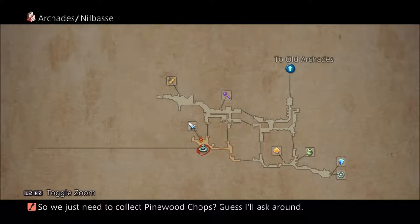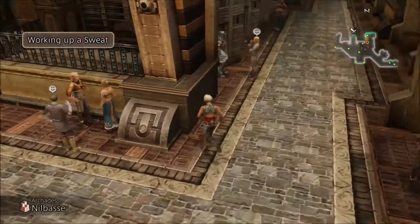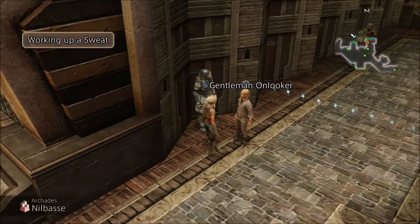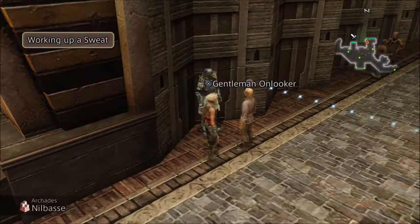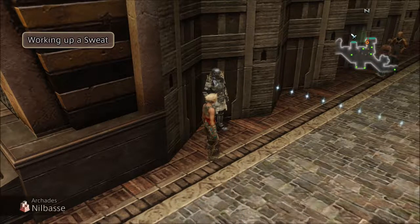We have 'Words of Encouragement' and 'Working Up a Sweat.' It was a Gentleman Onlooker we talked to, and for this person we got 'Working Up a Sweat.' We need to find an Eager Crier. Alright, so let's go find the Eager Crier.